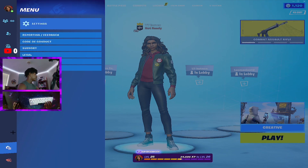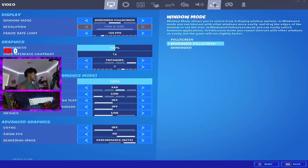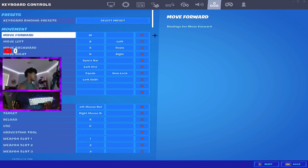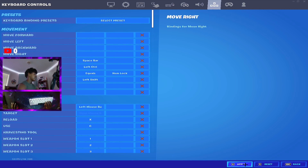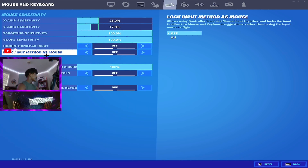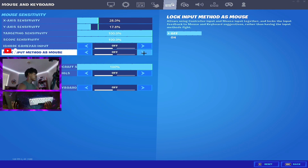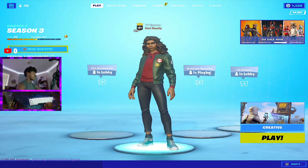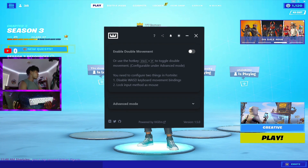Once you're in your lobby, go to your settings. Make sure that your key binds for your walking bind are turned to completely off — no key bind should be bound. Hit apply. Then go to the keyboard icon and make sure 'lock input method as mouse' is turned on. Now go back to the Wooting software.